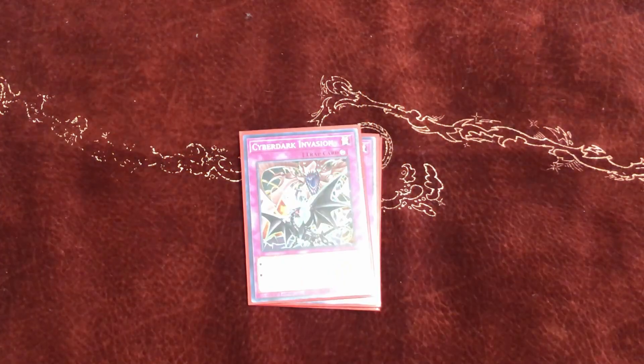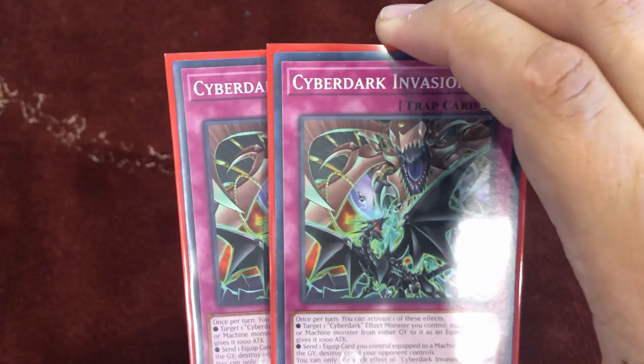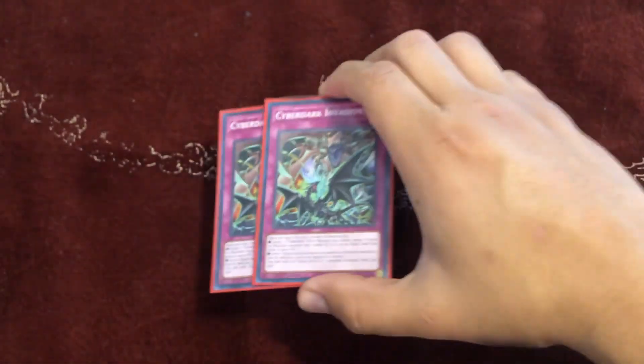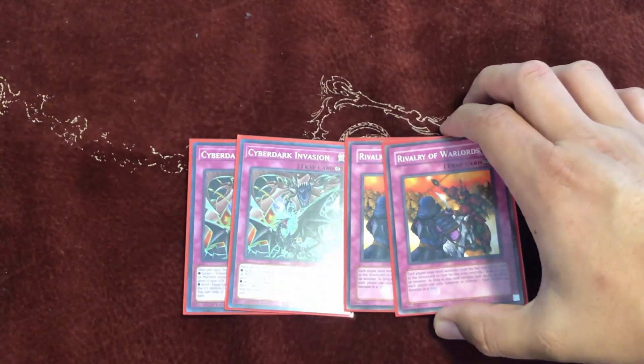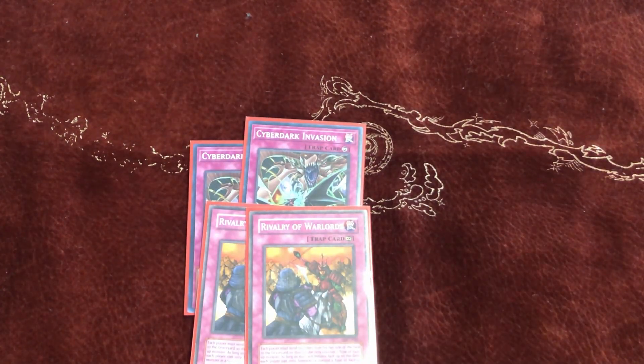For traps we only play four total. We play double Cyber Dark Invasion — once per turn you can target one Cyber Dark effect monster and equip it with one Dragon or Machine card from either player's graveyard, and it gains 1000 attack. It's also protection because you can send one equip card from a machine monster to pop one card your opponent controls. The other trap is Rivalry of Warlords — since we only play machine monsters, we won't have to worry about going into anything else.